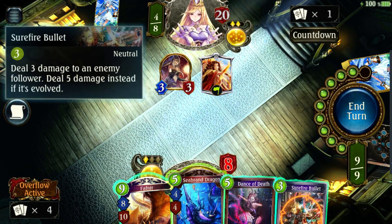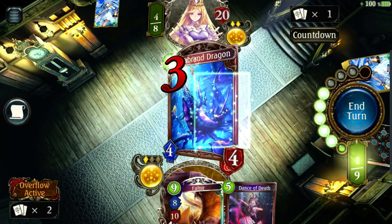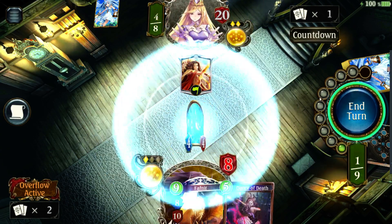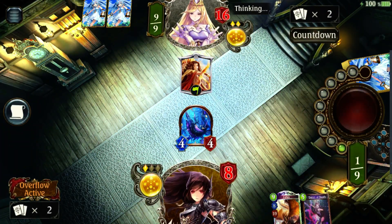Deal three damage to an enemy follower — I'm gonna use this and kill that. Then I'll put my Seabrand Dragon down, which gains Storm so you can attack on the same turn you put it down. I might actually end up losing this one — it's because I took way too much damage early on, and my deck is extremely late-game oriented so I don't have really low-level cards. I should really add them.